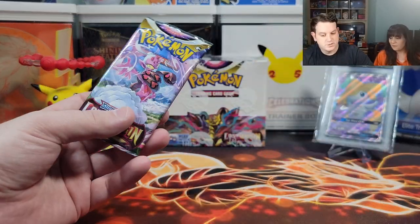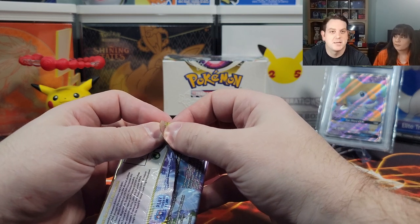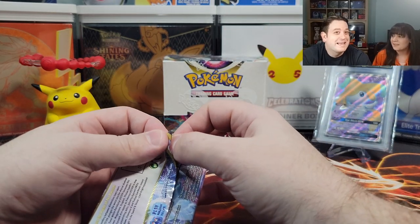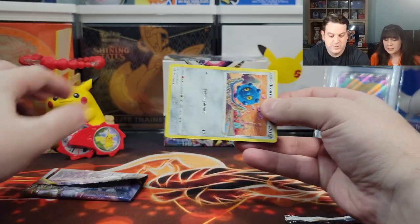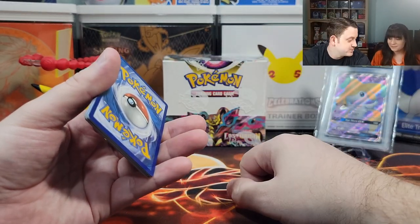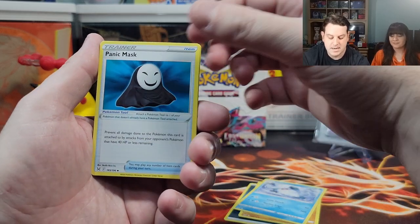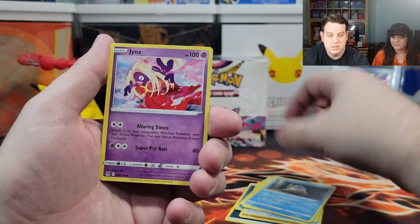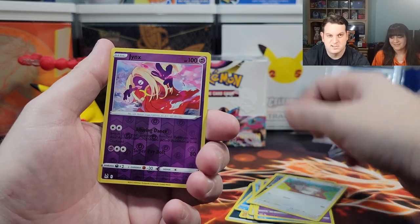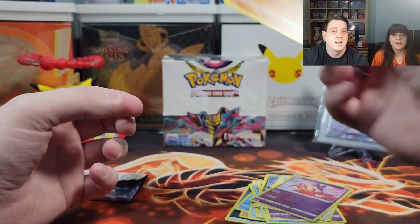Let's jump into the first one for this creepy genie. First pack magic! He's going to give us exactly what we want. I want a Trainer Gallery Charizard — now we're not going to get it. The energy is water and dark — this is not looking good. We got Rhydon, Abomasnow, Panic Mask, Bronzor, Snover, Jynx, Inkay, Squirtle, another Jynx, Reverse Holographic Poliwrath. It's still a dud.